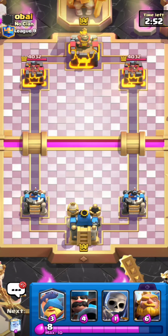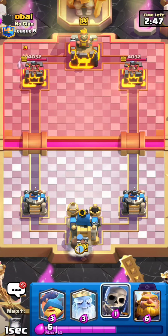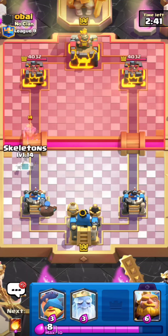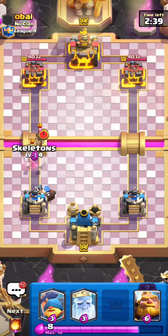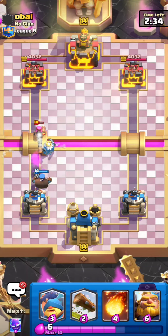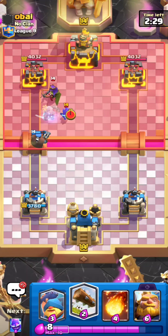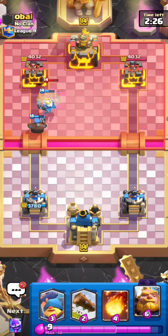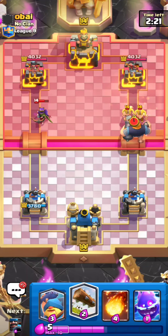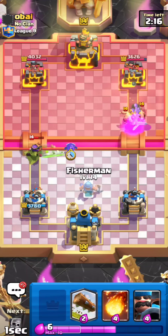Here is the next match. He's going for a Royal Ghost in the back — I'll just go for my Hunter in the back. I didn't want to play a Fisherman because I was scared of something like a Giant Skeleton or Electro Giant, so I didn't want to take the risk. He's got a Queen as well with an Electro Spirit — that's six Elixir. He's going to pop the ability — I'll go for a Royal Giant. He's got Elite Barbarians too, so I'll go for my Electro Spirit.